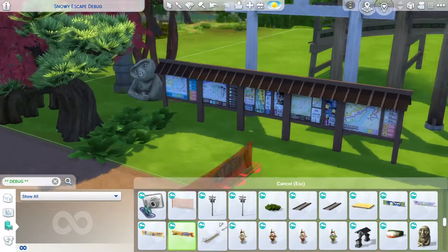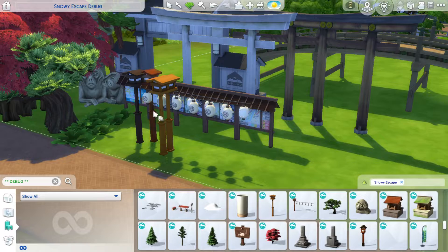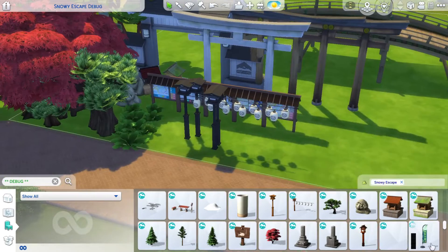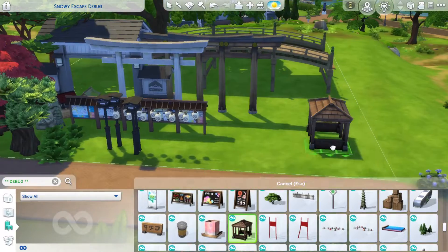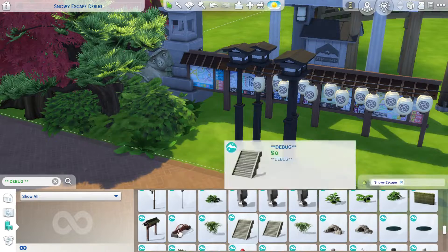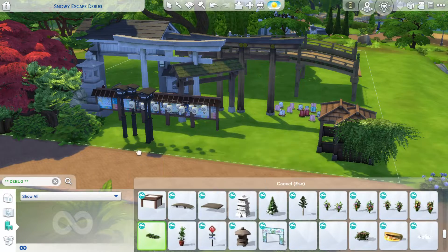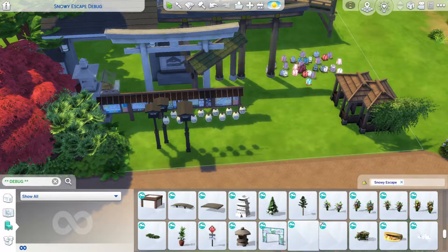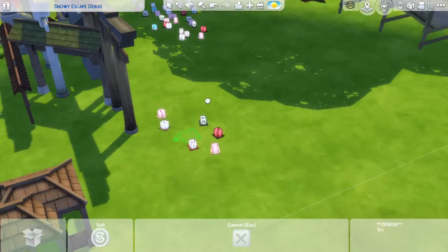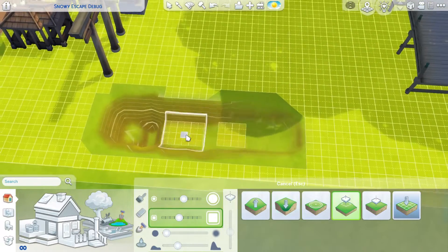This is one of the debug builds that I've been doing. Whenever we have access to a pack during a trial period, I use the debug items to build a lot. This is the snowy escape lot, and I started by going through debug and looking at stuff, deciding what I wanted to use, what would be fun, what would make sense on the lot. The lot is quite large — one of the larger ones, but not the largest — so some items I just couldn't use.